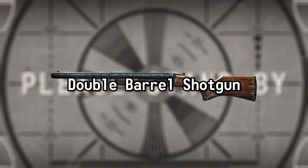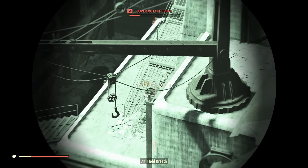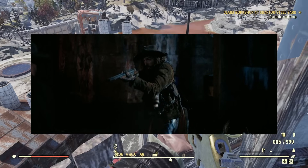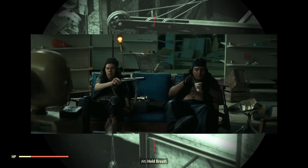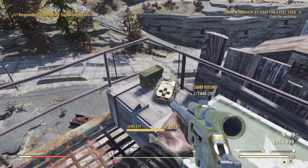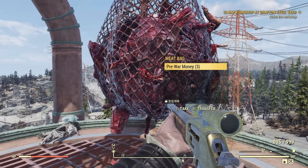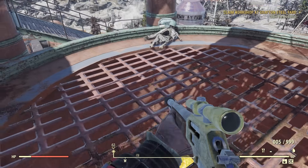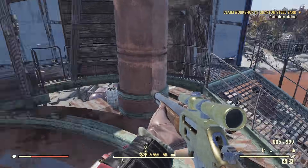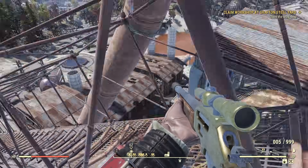Double Barrel Shotgun. Found in every Fallout title, the Double Barrel Shotgun makes yet another appearance in the show. Bounty Hunter Slim carries one in the first episode, and a sawed-off variant can be seen with Huey in Episode 4. Most double barrels, including the ones in the show, are break-action shotguns with side-by-side twin barrels, allowing the weapon to fire two shots simultaneously or in quick succession.